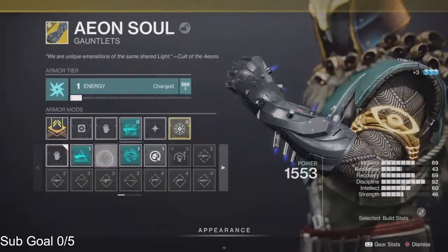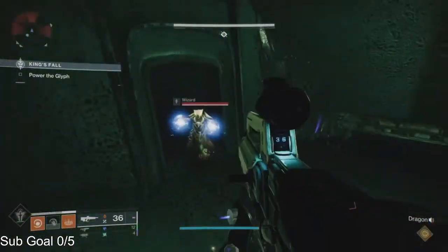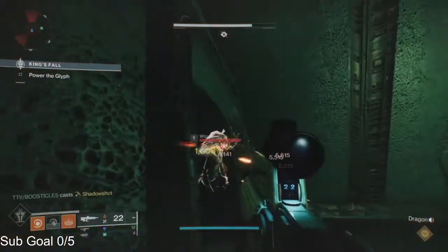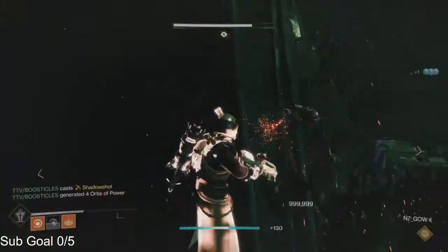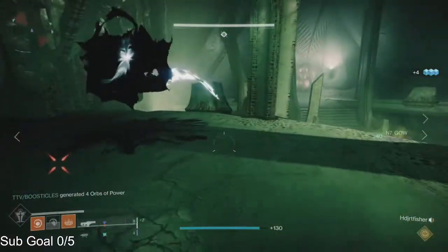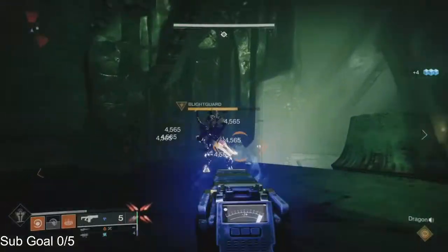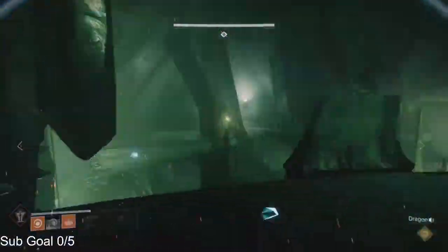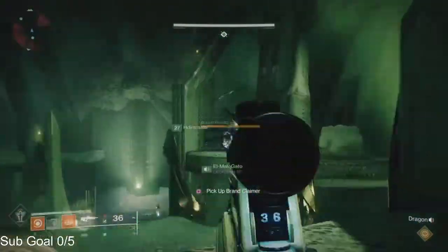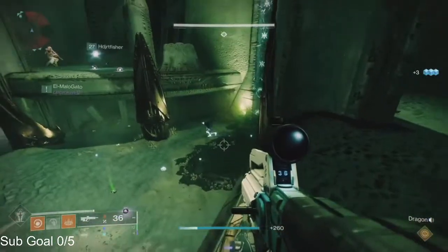I also didn't realize for a long time that the Aeon gauntlets don't generate heavy for me, only for my teammates. The witches come out as soon as the runners trade the buff between each other. So when your runner runs up and grabs the brand claimer, your witch is going to follow soon because they're about to make that trade.